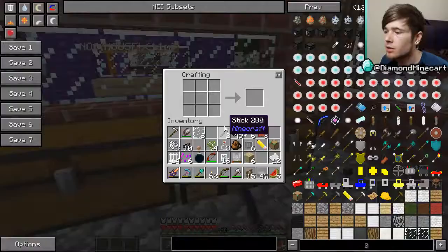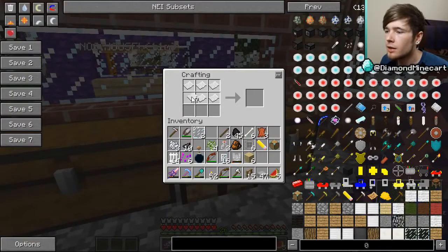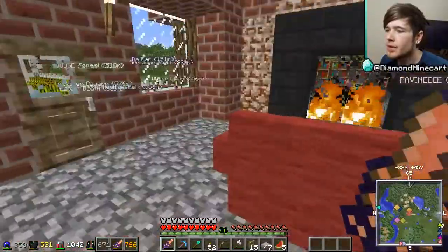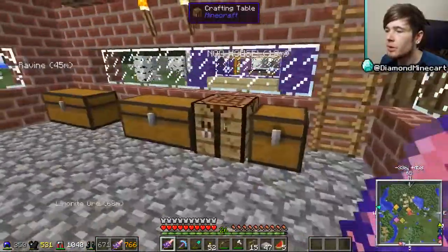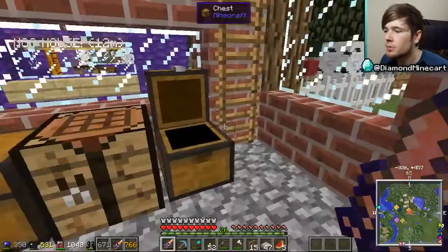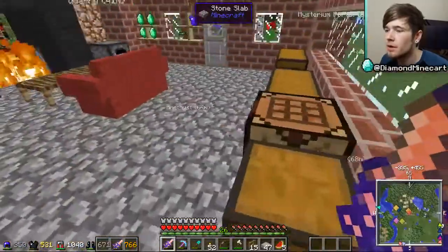So we've got the construction block, the iron hammer, and a blueprint — that's what we need. A blueprint just takes loads of paper, so if we craft it like this we have a blank blueprint. Now where did I put the construction table? I put it somewhere — maybe it's in my inventory? Oh dear, how did I forget?